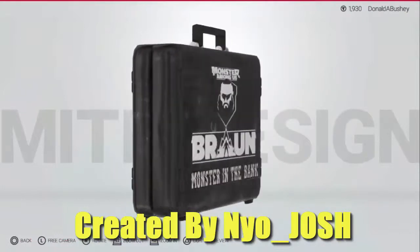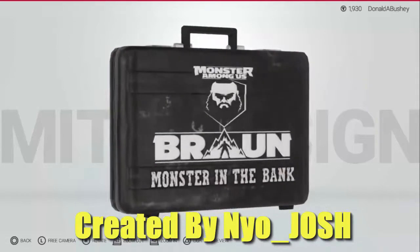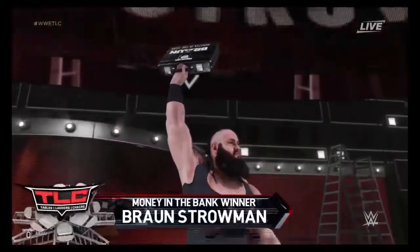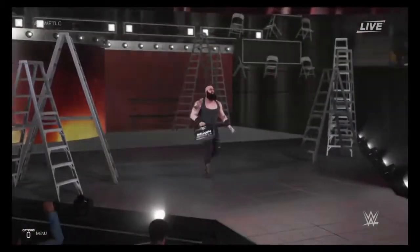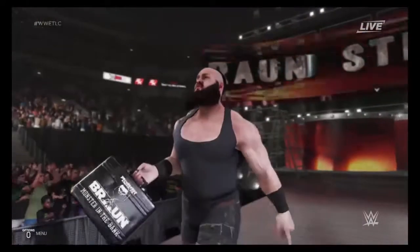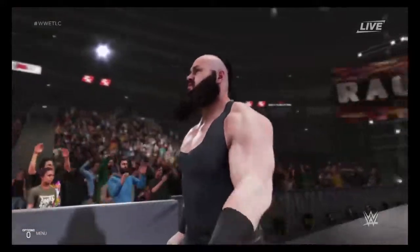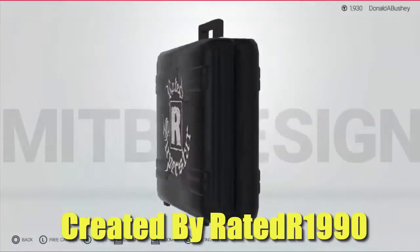Let's get on to briefcase number seven. With briefcase number seven we have Braun Strowman's Monster in the Bank, created by Enyo underscore Josh. This is what Braun Strowman's briefcase should have looked like — it shouldn't have been so plain. You can see there are dents in it from him beating people with his briefcase, and it honestly would have looked amazing if WWE actually used this design. It really fits Braun Strowman.